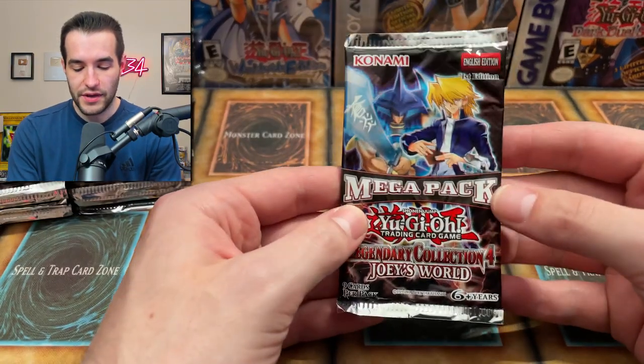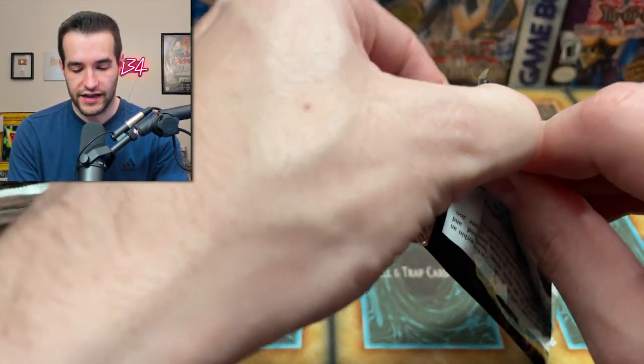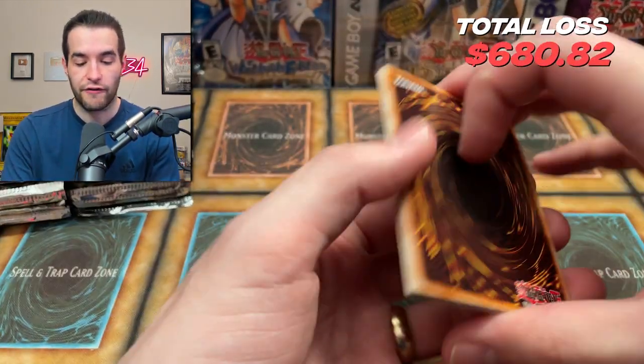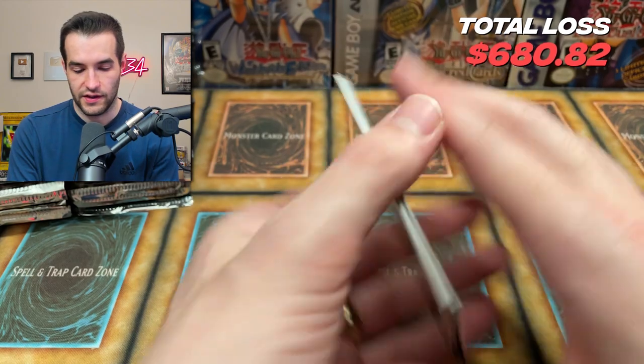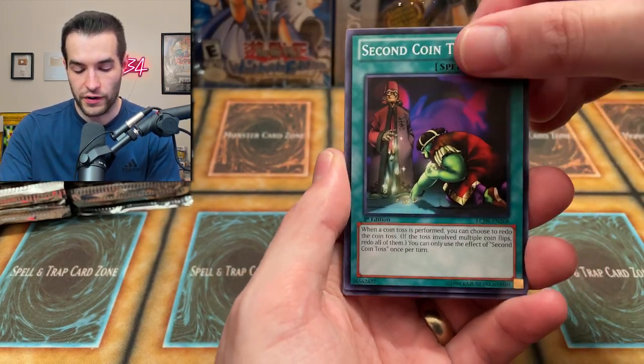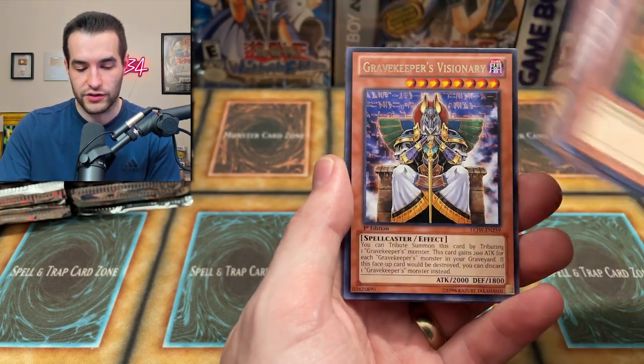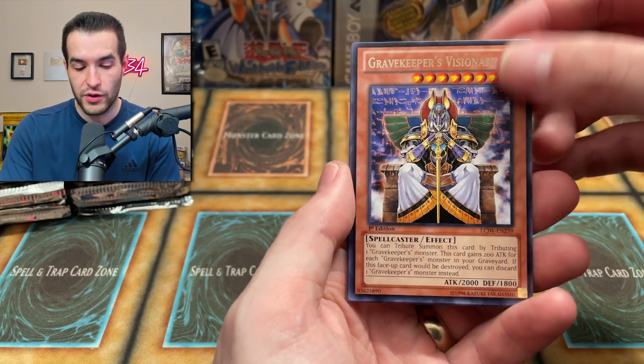I really like this set because there's so many cards worth at least a few dollars. I think the most expensive card is Foolish Burial, which is like over $30. There are a ton of four and five dollar cards, which you love to see when you're opening a set. We have a second Coin Toss. The Snake Hair — I think these boxes are worth like a hundred bucks now, so they are pretty expensive but you do get a lot of decent stuff.